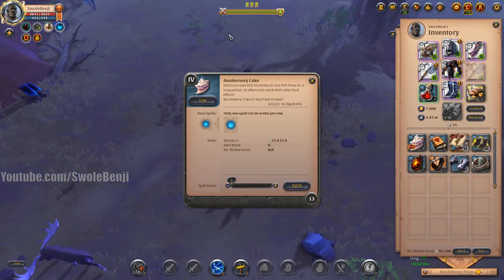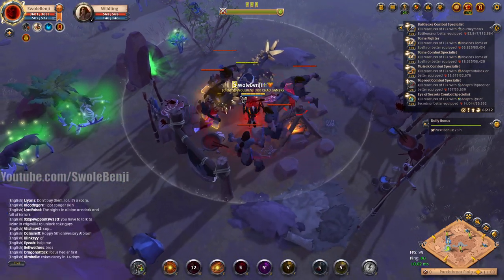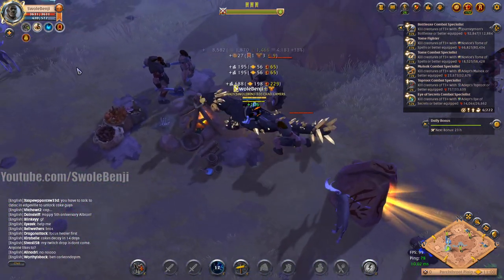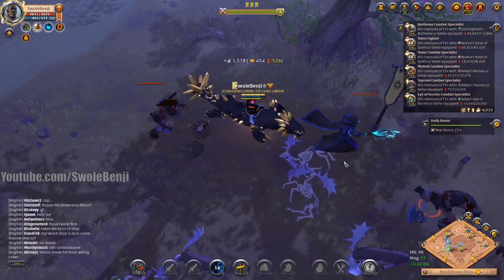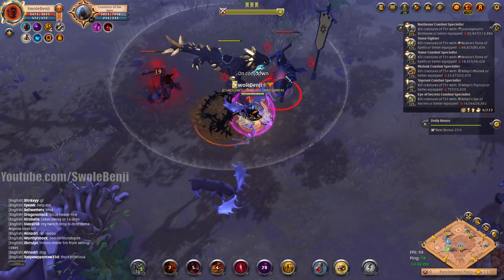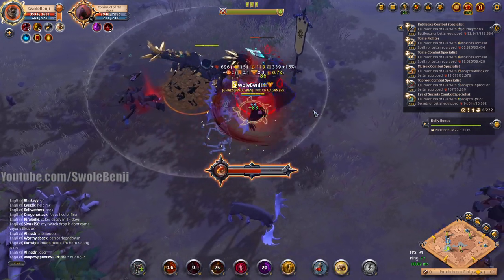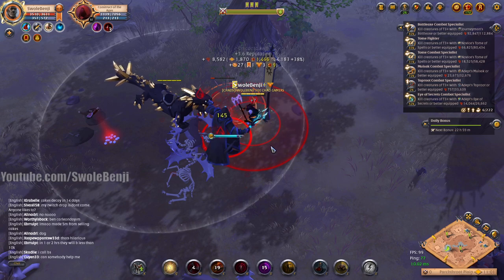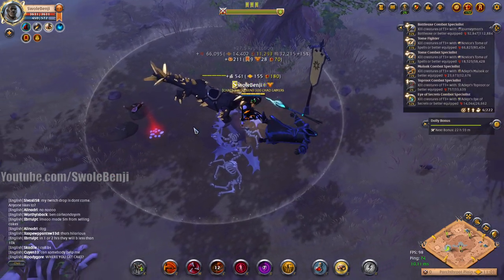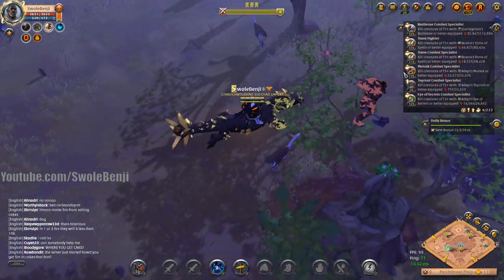Get yourselves some of these cakes — I don't even know what they sell for yet; market value not available. Maybe I could rush to the market and sell a bunch and make a pretty penny, make back some of the silver I'm losing on these high fame farms. I'm skipping regular mob groups to get these statues because each statue is worth that entire pack of mobs. If you do one little farm session like what I'm doing, you're going to be loaded on cakes.